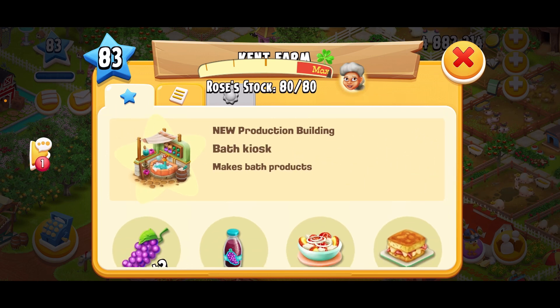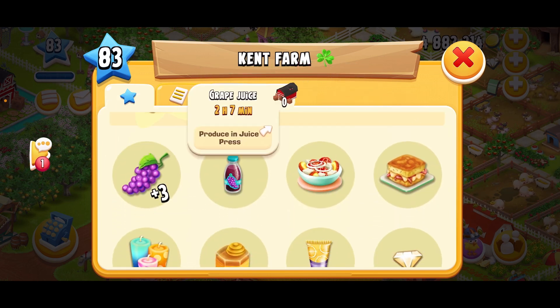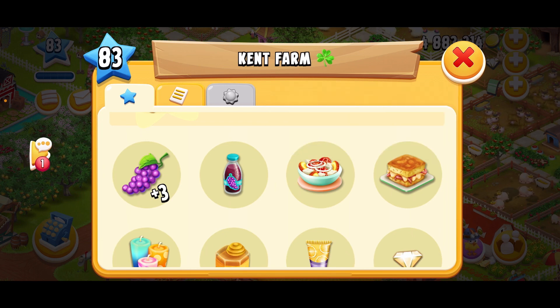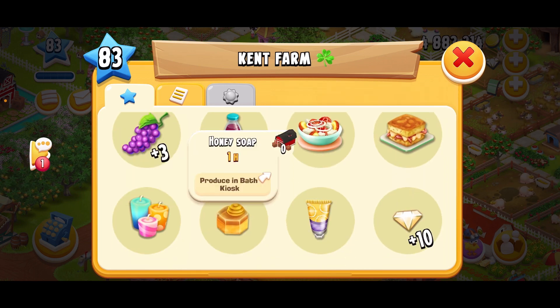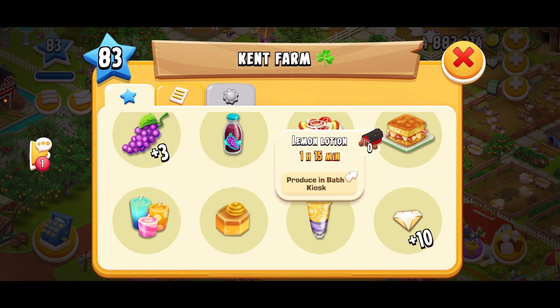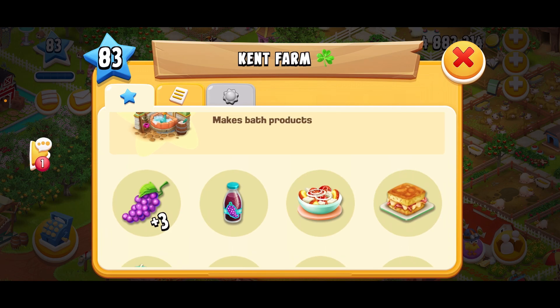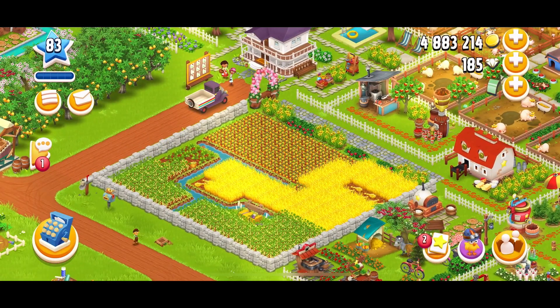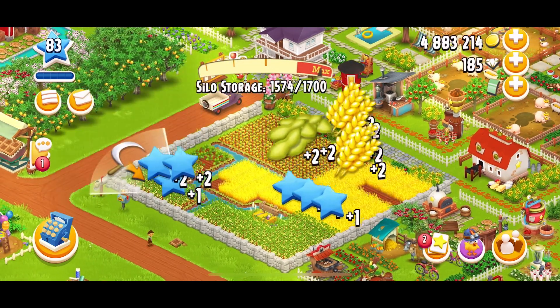At level 84 I'll also unlock grapes, grape juice, summer salad, onion melt, colorful candles, honey soap, lemon lotion, and 10 diamonds. I'm pretty sure I also gained 10 diamonds leveling up, and I opened up two slots of land.